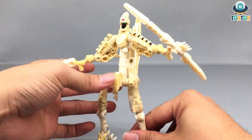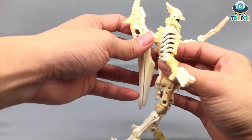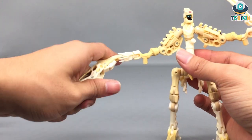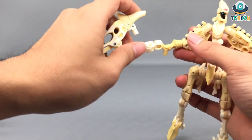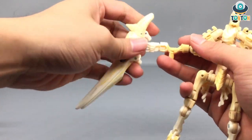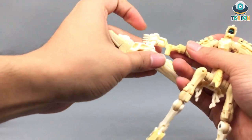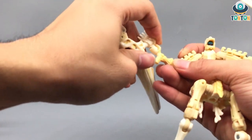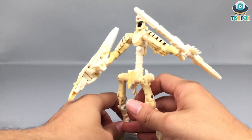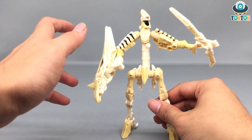The second accessory is the pteranodon head, which you can fit onto his palm as a shield, a tonfa, or whatever you imagine. It's basically a stretch of a weapon, but I'd like to call it a tonfa — you can swing it and yeah, it works like that.